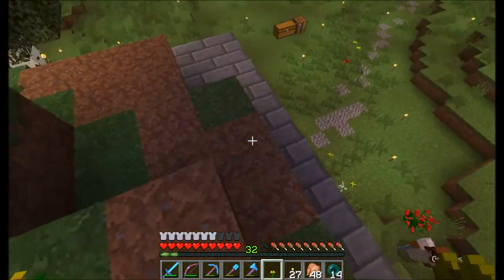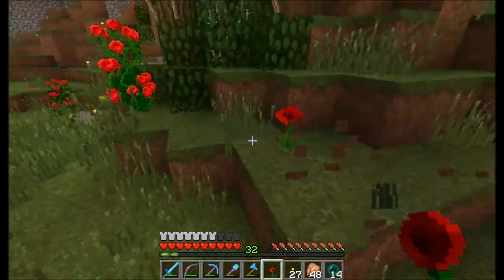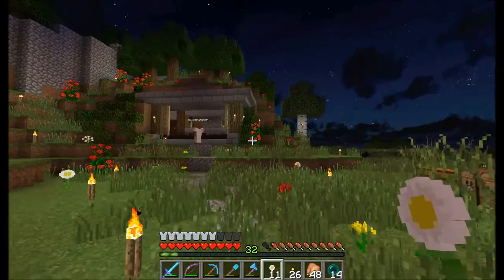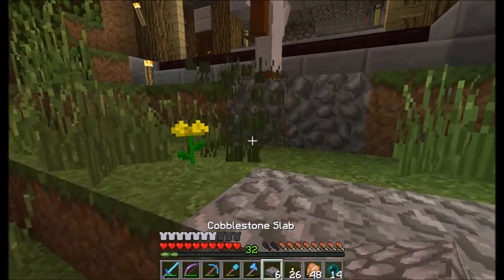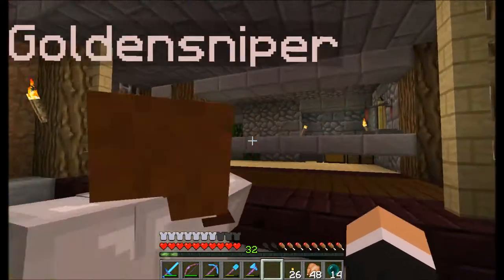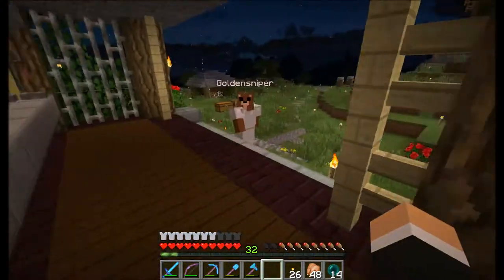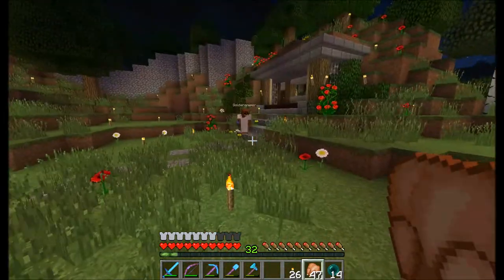Looks good. I need a sign — we could call it the Watering Hole or something. What would be a good potion-themed name? Something brewery? Like the Drink? What about the Old Grog — grog is like a watering hole thing. Since we're going for a hobbit-type theme, let's do the Old Grog.